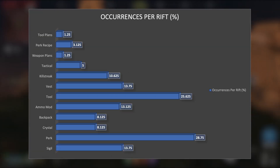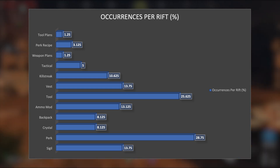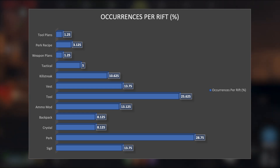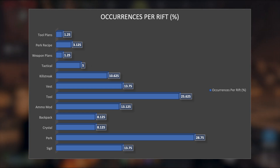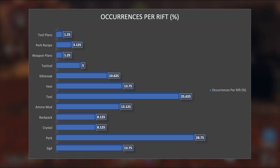To help you visualize percentages better, here is a different chart that shows you the odds of getting one in a rift in tier 3. The tool and perk dominate all facets of it, unlike the weapon plans and tool plans which are pretty much next to nothing.